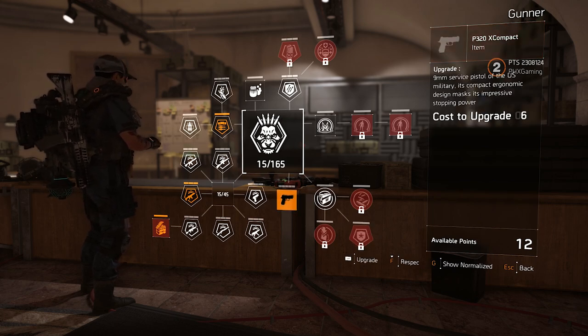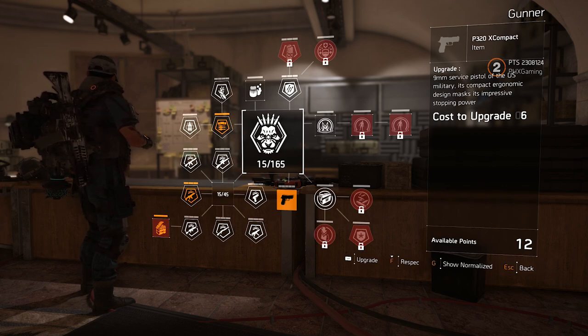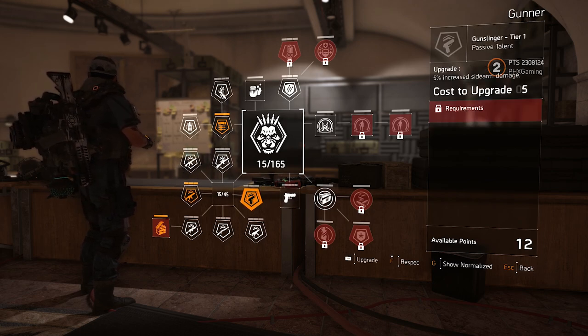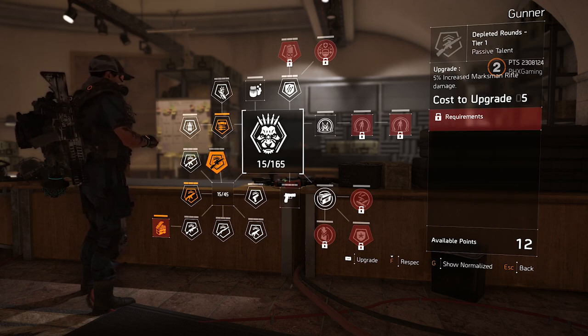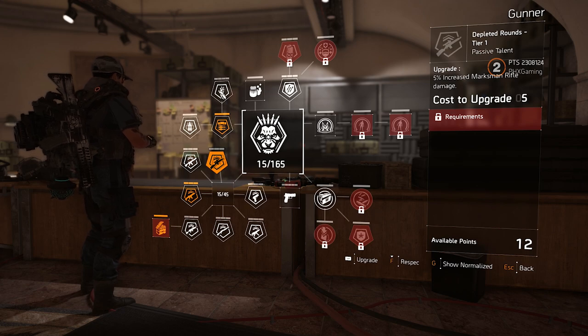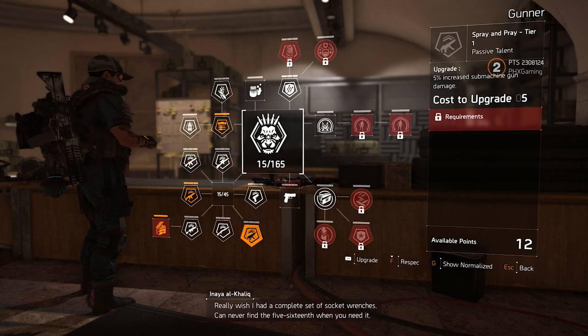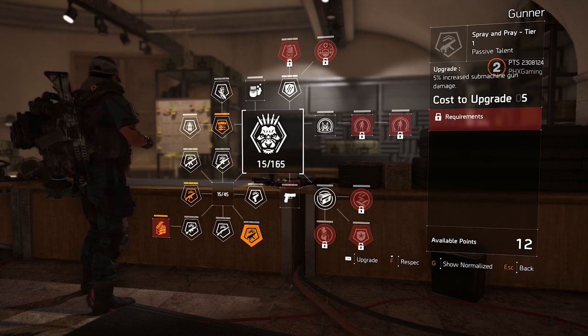Then we've got the P320X Compact 9mm Service Pistol of the U.S. Military — compact organic design makes it suppressive stopping power. Now, what's been changed to all the specializations is you are finally able to spec your entire loadout to the weapons you're carrying — your primary or secondary. I think this is one of the best decisions made for the specializations. That way you're not geared towards only a certain weapon. You have the variety of using, say, a crossbow with an LMG and a shotgun, or a sharpshooter with an assault rifle and an SMG. The viability of speccing out your specialization just opened up a ton of new doors.